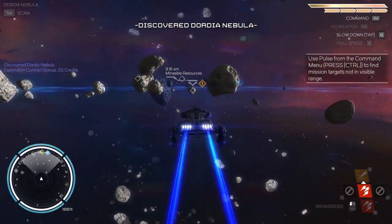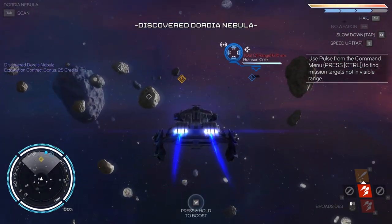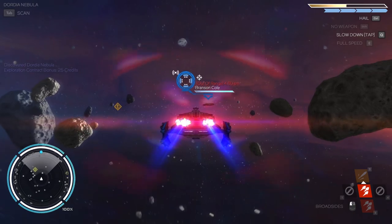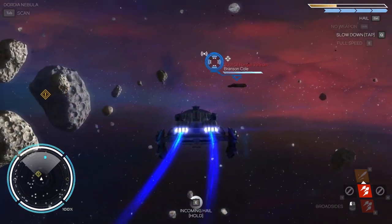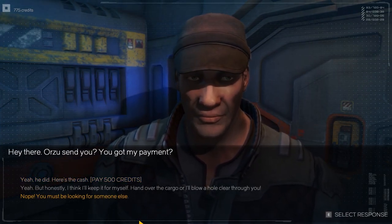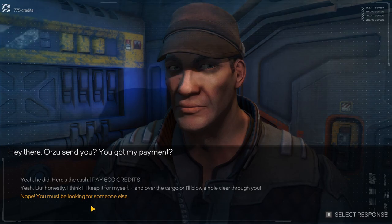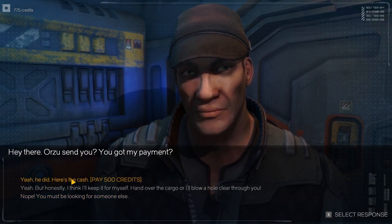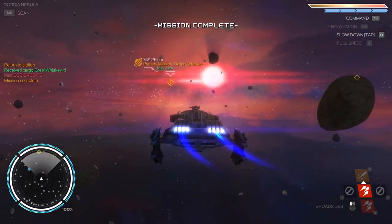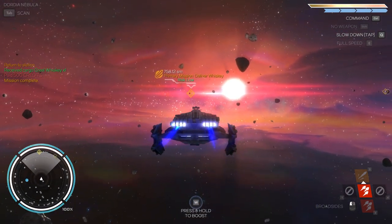First we should do a scan. Every time you arrive at a new location, it's generally a good idea to do a scan because that will show you various points of interest. Let's go a little bit closer. We got an incoming hail. So we can give him the cash, we can keep the cash, or we can say he's looking for someone else. Let's just play nice and give him the cash. Now we have to make a delivery — right here.